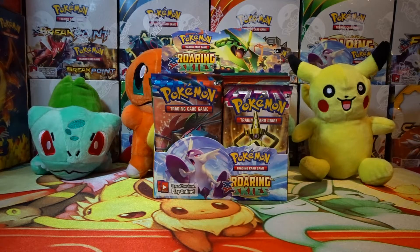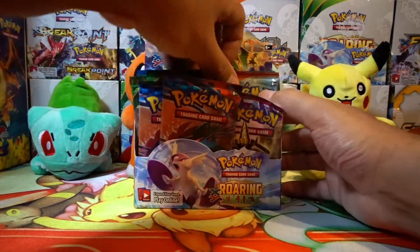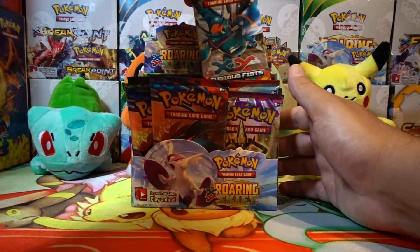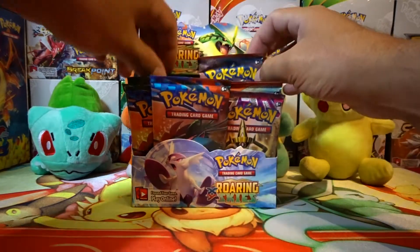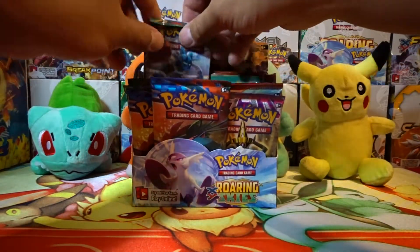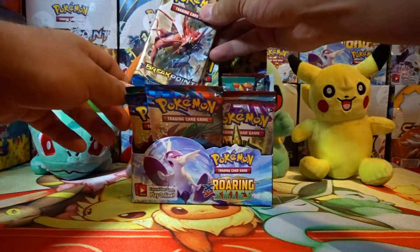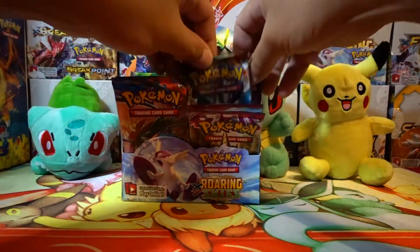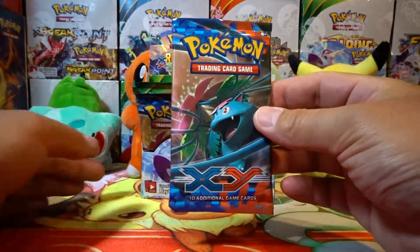I have them in this Roaring Skies booster box. We have a little bit of everything in here — XY Base, XY Phantom Forces, Primal Clash, Roaring Skies, Furious Fist, Breakthrough, Ancient Origins, Steam Siege, and Breakpoint. So a whole bunch of stuff in here. Let's just open up some random packs and see how we do. Let's start with an XY Base Set pack.